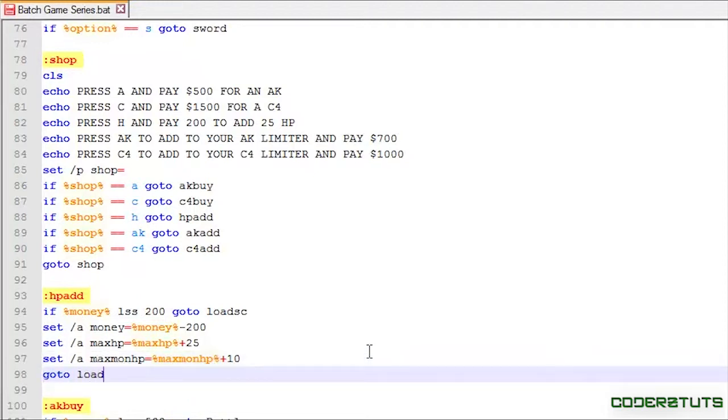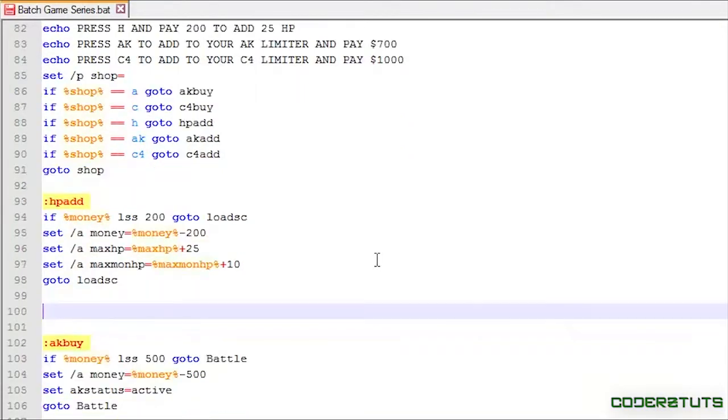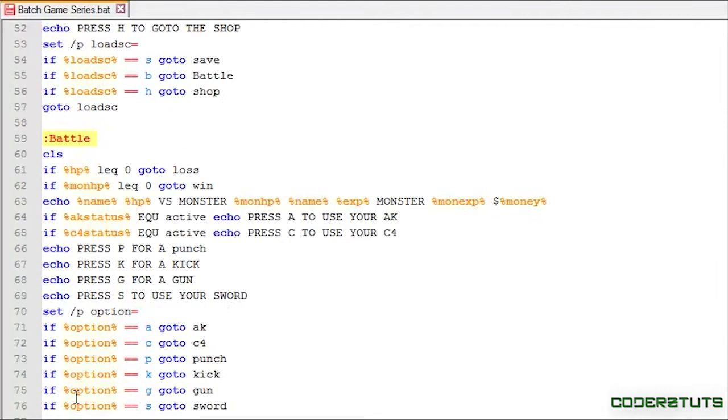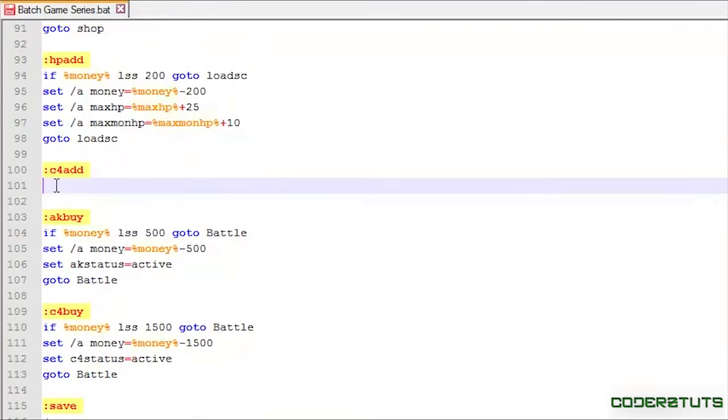I'll say go to load_sc, and now I'm going to make the c4_add section. This is also where our check variables come in. So in this case for C4 status, I'm going to say: if not c4_status equals active, go to load_sc.